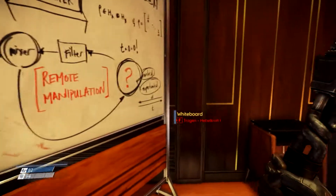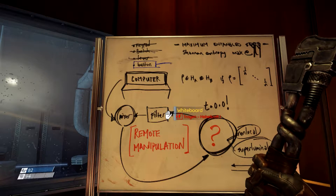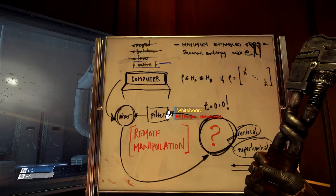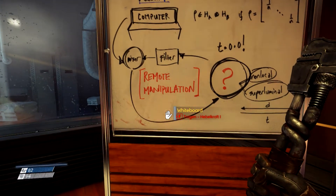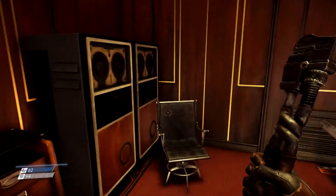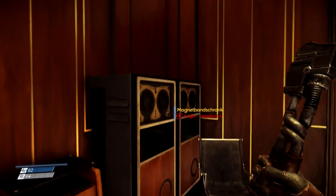Wir schauen uns mal hier um. Was ist da drauf? Maximum entangled Shannon entropy – irgendwelche Formeln. Computer, Filter, Mixer, Remote Manipulation, Fragezeichen. Da ist irgendwas schiefgelaufen, würde ich sagen. Da ist nichts drinnen.